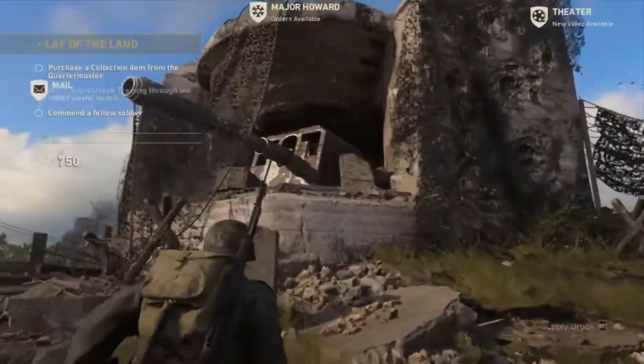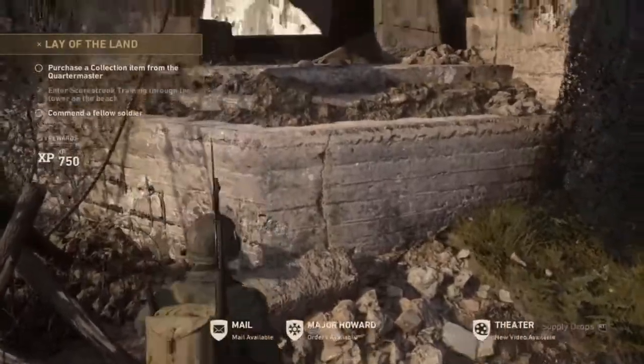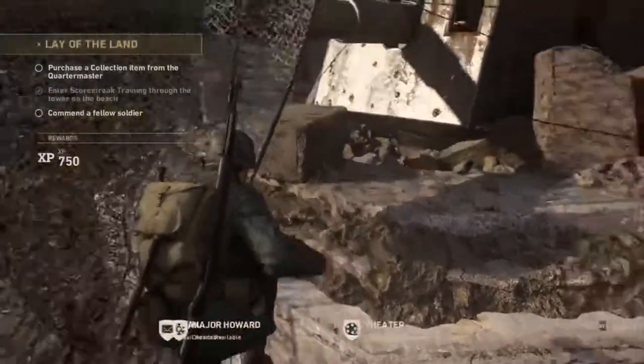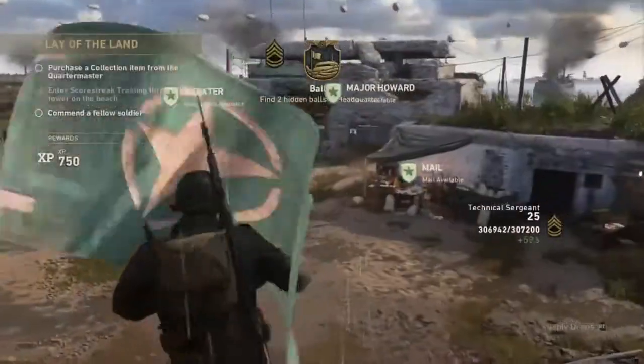The first one right here is in this area — I never tried this before. Get on this concrete right here so we can get a straight jump into this area. Sprint jump — and as you can see there's the ball, you pick it up!